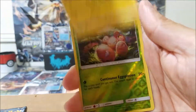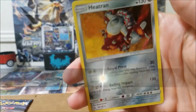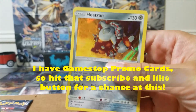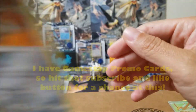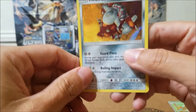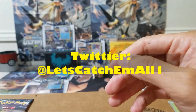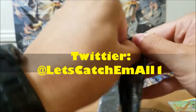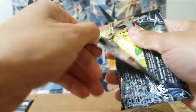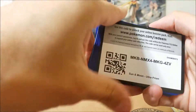Chimchar — we got a reverse holo and a Heatran! I have the pre-release promo and also like three more from GameStop. Share, subscribe, like — find me on Twitter at LetsCallThemAll1, I do some giveaways there. Let's do number 10. Roselia keeps popping out as a surprise.